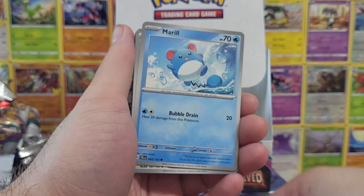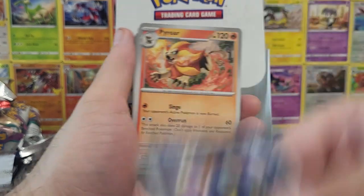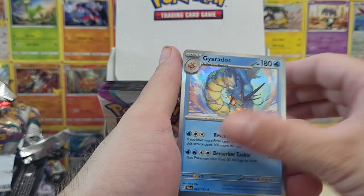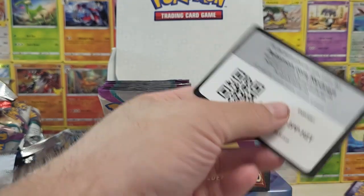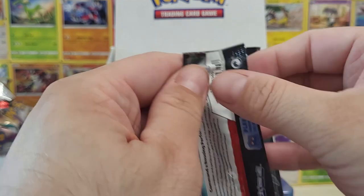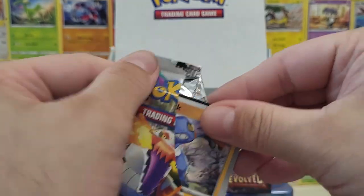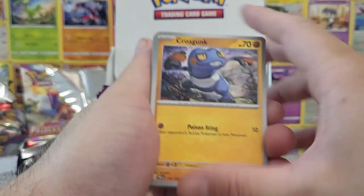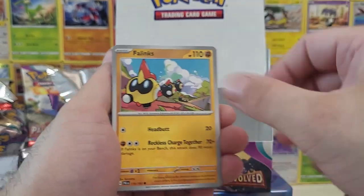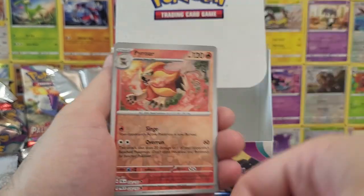Our next question comes from Dandroid again: is Rotom a robot that mimics a Pokemon, or a Pokemon that mimics a robot? It's actually a ghost. It's a ghost that can take on the form of whatever it kind of interacts with — kind of like a poltergeist in a sense. There's specific equipment it can go into like lawnmowers and washing machines, but it can't haunt people or other Pokemon. So it's just a specter of sorts — a cool little dude.